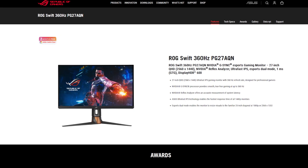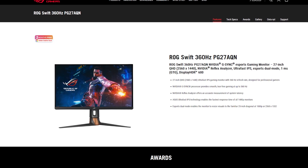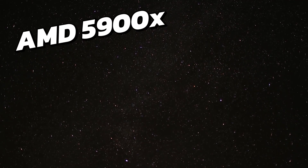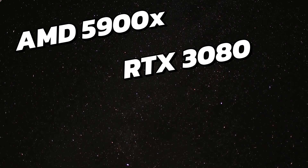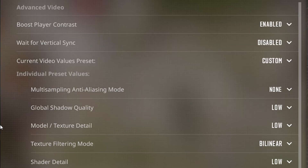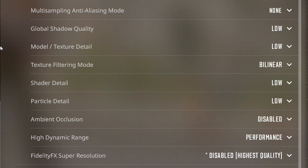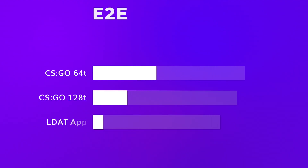The testing setup is fairly good: the PG27AQN, which is a 360Hz monitor, the 5900X, a 3080, and a fairly well optimized Windows 11 install. In both CSGO and CS2, we are running everything on low or disabled. So let's check out some results.